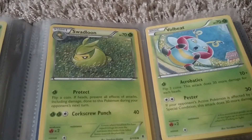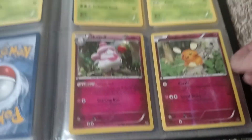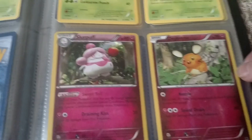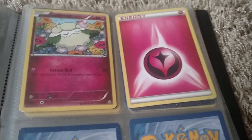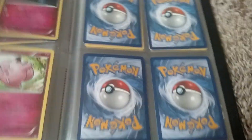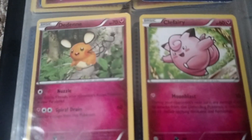Swadloon and Vulaby, and here are the Fairy types: Slurpuff — a Reverse Holo — Dedenne, Marill, and Flabébé, Cottonee, and Fairy type energy, another Flabébé, another Flabébé, Ralts, regular Dedenne, and Clefairy.